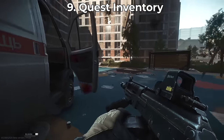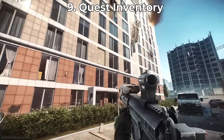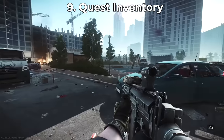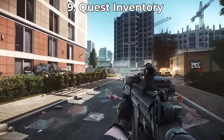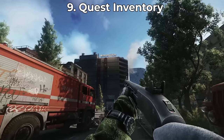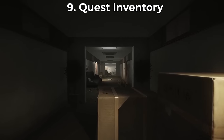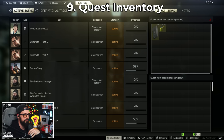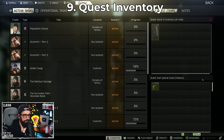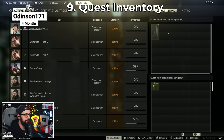Tip number nine: you actually have a quest inventory. Many quests require you to go get an item and either plant it somewhere else on the same map or on a different map in a separate raid. If you get the item but can't complete the objective in that raid, you can extract and come back. When you're out of raid, go to your character, go to Tasks, and you'll see the task inventory. You can transfer a held quest item to your quest inventory in your stash, so if you die in a later raid you haven't lost that quest item.